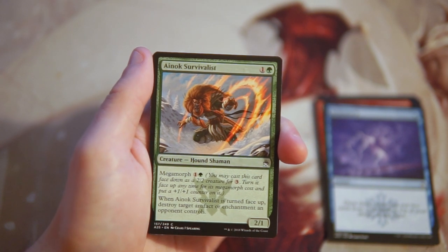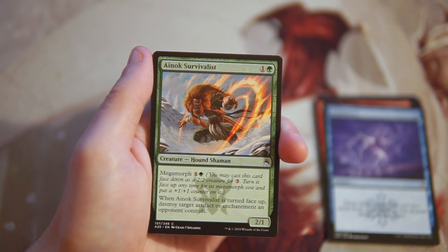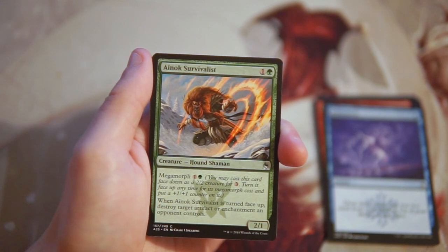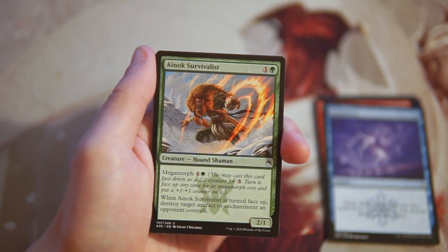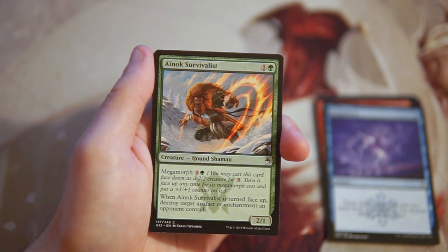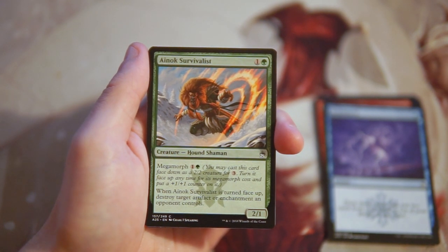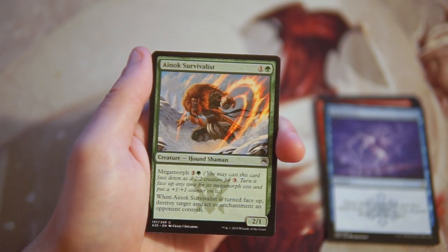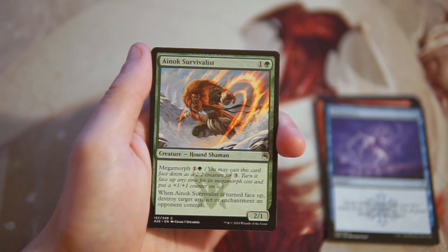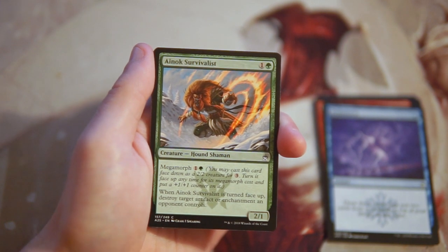Anyok Survivalist is a 2/1 for one and a green, with a megamorph cost of one and a green. You can cast it face down as a 2/2 for three generic mana, then turn it face up for its megamorph cost, putting a +1/+1 counter on it. When turned face up, destroy target artifact or enchantment an opponent controls. This is a very solid two-drop in a green deck. It gives you utility against artifacts and enchantments and can flip to become a 3/2. I like this card — not first-pickable but definitely very good.